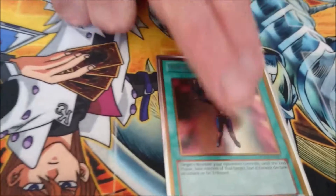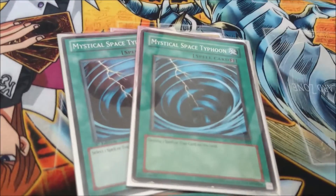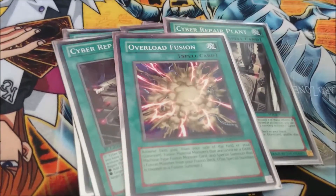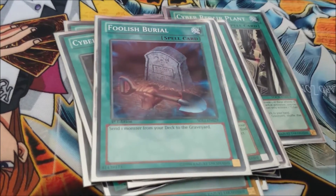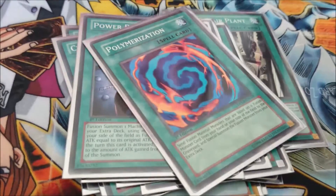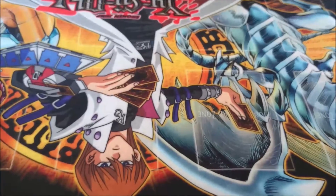Mind Control to take control of your opponent's monster. One Raigeki, two Mystical Space Typhoons, three Cyber Repair Plants, one Overload Fusion, one Limiter Removal for all the machines — obviously. One Foolish Burial to get Core or Cyber Dragon to the graveyard quicker. One Power Bond, one Polymerization, and one Magic Planter for draw power, since there are one or two continuous trap cards in this deck.